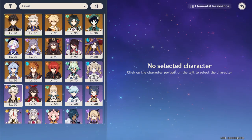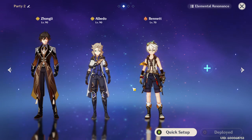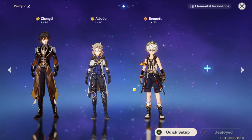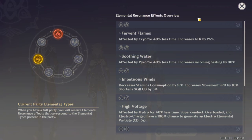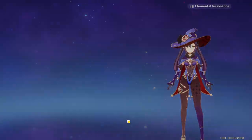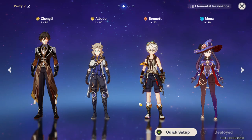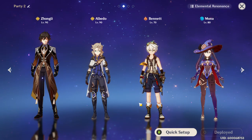We also want Bennett on the team, obviously, because Bennett's going to be able to not only give an attack boost, but he can heal as well. Then last but not least, I was thinking about should I go for fire buff, which increases attack by 25%, or should I use Mona? What I decided is for the first fight — the Dvalin fight — I will use Mona and try to nuke the boss, and with the other bosses I'll use another fire unit so we can get fire buff.